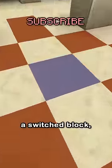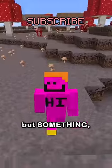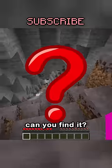Let's play a game. I'm gonna play some extremely boring Minecraft footage, but one thing will be off about it. Maybe just a switched block or a random mob, but something will be off. Can you find it?